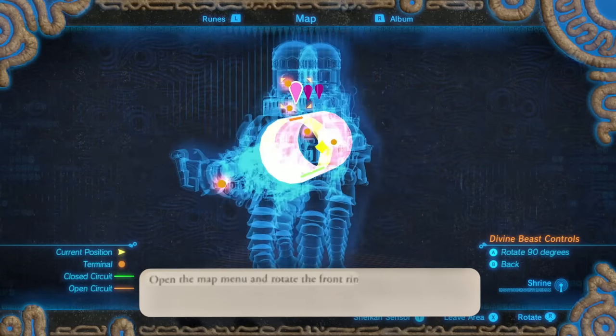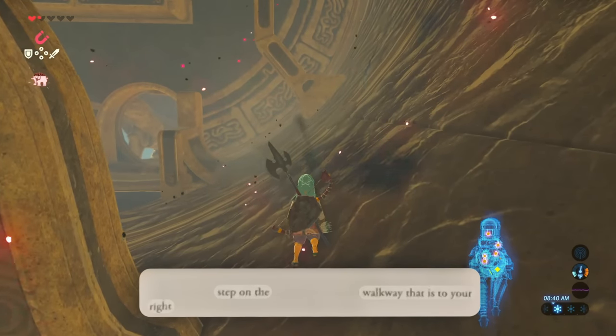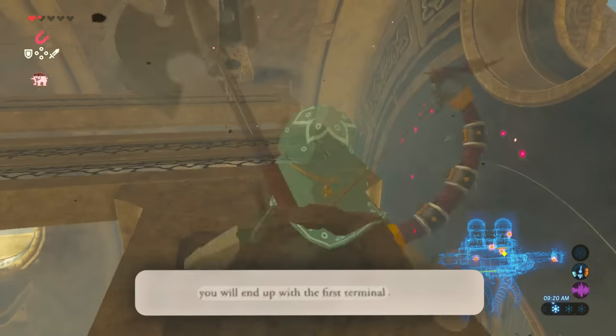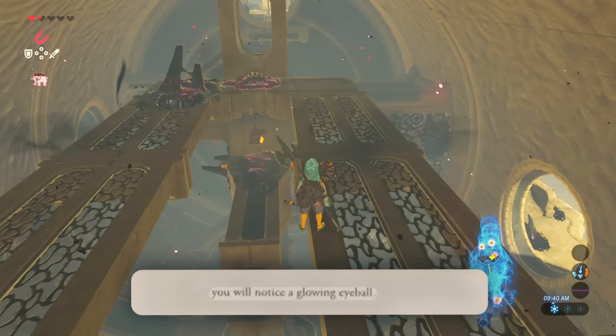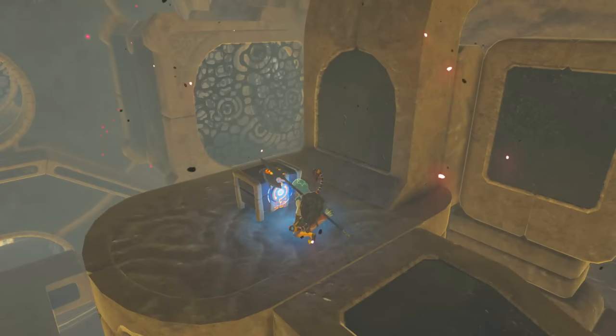Open the map menu to rotate the front ring three times. Step on the walkway to your right — if you are facing the divine beast's head, you will end up at the first terminal a short distance in front of you. Sprint and jump over it. If you look in the gap that you jumped over, you will notice a glowing eyeball — eliminate it with an arrow, then glide down to the first treasure chest.